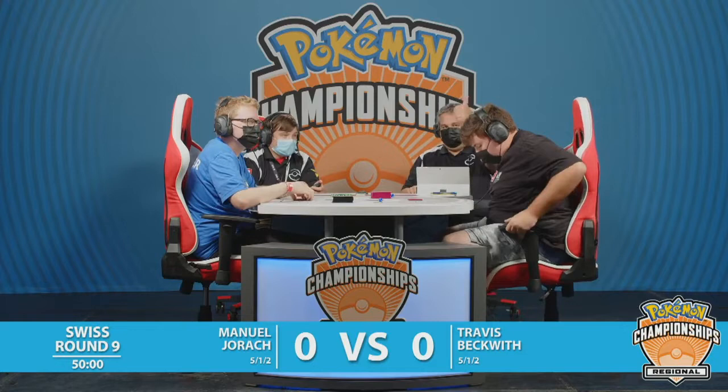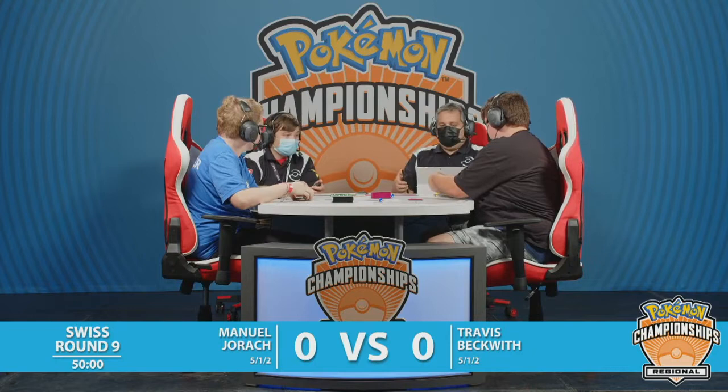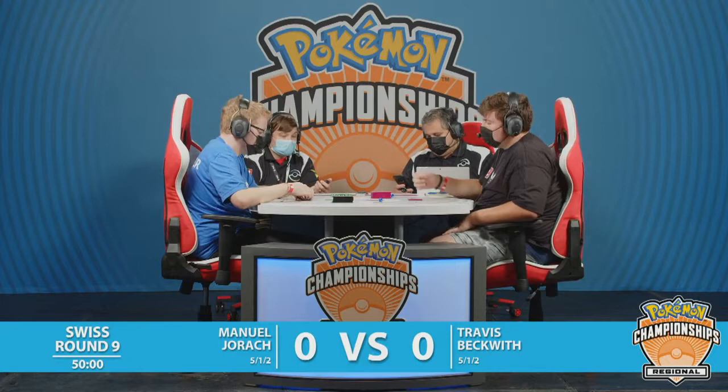And it reduces 80 damage going into your opponent's next turn. So your whole goal is to just get these V-Star Pokemon in play, deal some damage, and hope your opponent can't deal that much damage back. If your opponent is dealing 200 damage, which is a pretty standard number in the TCG right now, you reduce that, drop it to 120, and there's a card called Hyper Potion, which is pretty good.